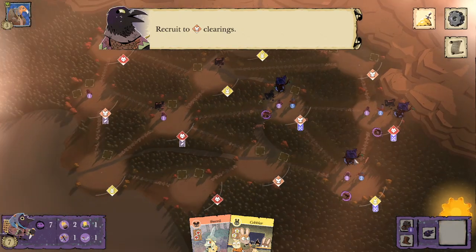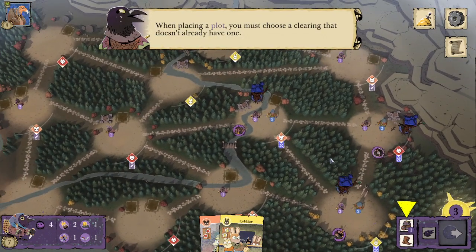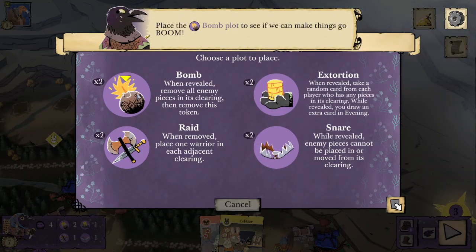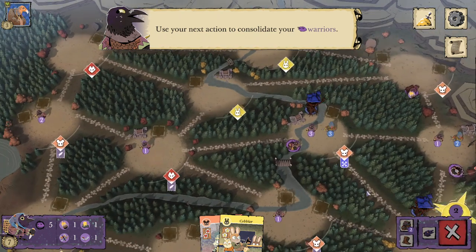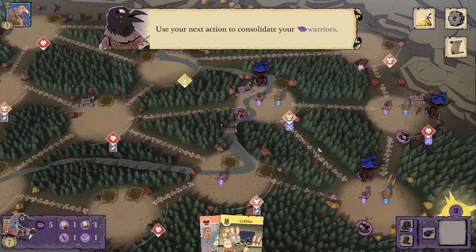Recruit to mouse clearings. When placing a plot, you must choose a clearing that doesn't already have one — it is one plot per clearing. Place the bomb plot to see if we can make things go boom. Use your next action to consolidate your warriors. I guess there is a decent amount of mechanics to get through. It felt like I was into the free-play section of the moles tutorial faster.